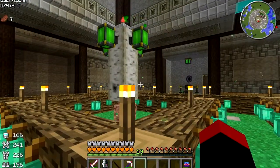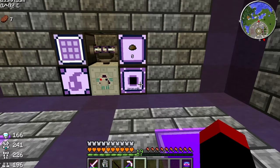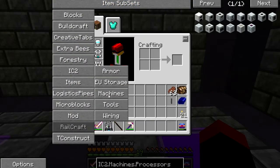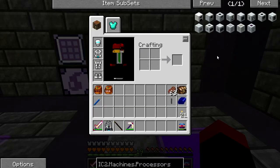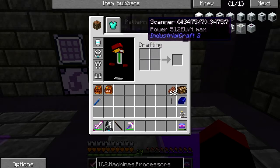As I said, we are moving away from our magical endeavours and moving back to our roots of industry. I have three thousand buckets of UU-matter, so I need a use for this. To put it simply, we're going to use it to make items. If we go into the IC2 machines processing and shift left-click, it'll bring them all up. What we need is the replicator, the scanner, and the pattern storage.